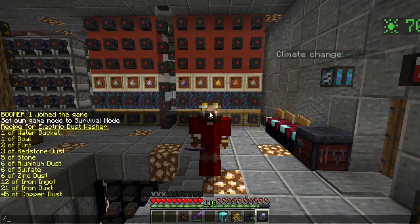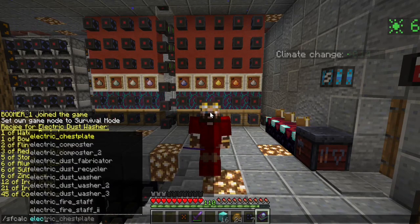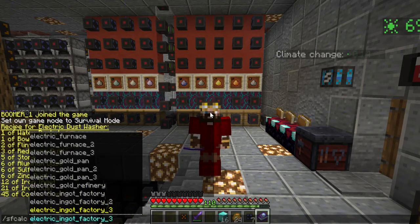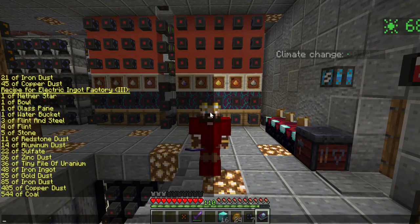What if I want to do an ingot factory instead? I can type 'electric' and see furnace, gold pan, ingot factory. I want the fastest ingot factory I can make — though that's not a great idea out of the gate; you're better off going for level one. You take a look and all of a sudden you see another star — I've got a long way to go. There's 544 coal — there could be a carbonado in there. 36 tiny piles of uranium, yeah, we've got some very powerful blistering ingots in this thing. 405 copper dust — I know that is incorrect, it's nowhere near that, but again it's off a little.